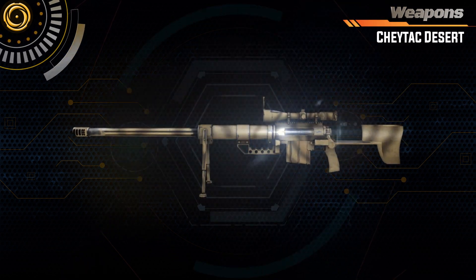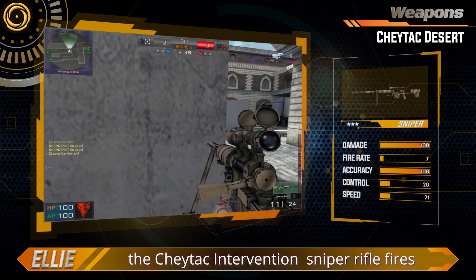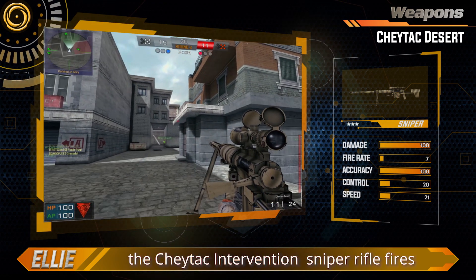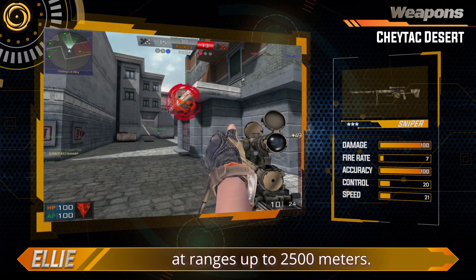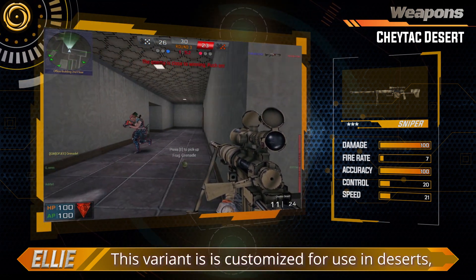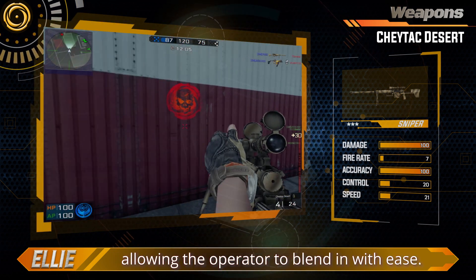Chaetak Desert. Regarded as one of the most accurate weapons in firearms history, the Chaetak Intervention Sniper Rifle fires specialized jaded rounds with absolute precision at ranges up to 2,500 meters. This variant is customized for use in deserts, allowing the operator to blend in with each environment.